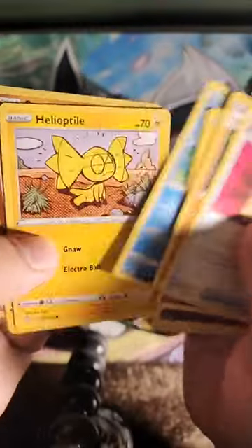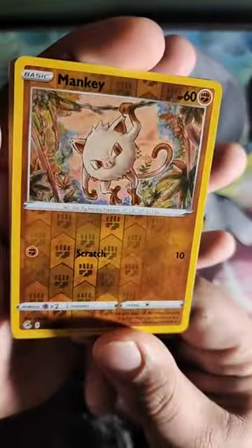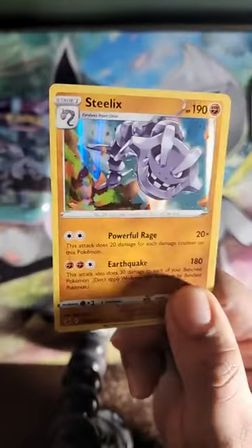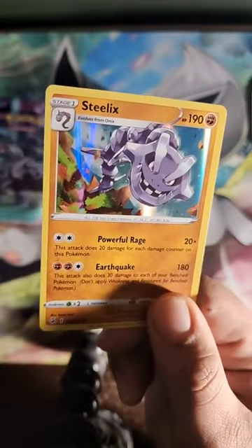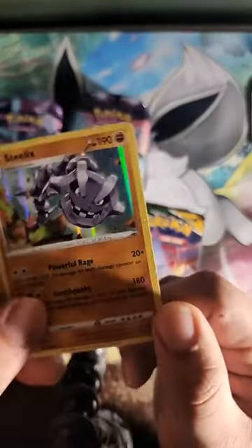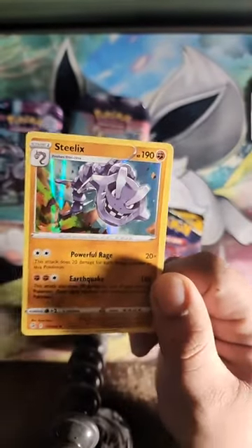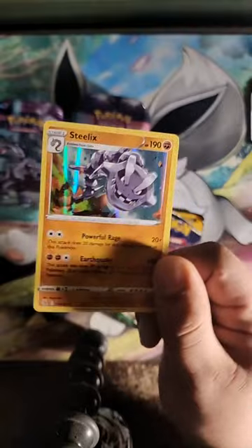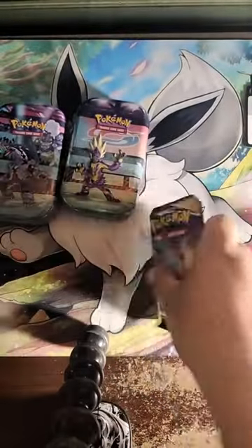We got Goodra, Moona, Meowth, Marill, Helioptile, and anime-ass Mankey over here. And then on the end — ooh, look at that — our first holo! Steelix! Interesting. I honestly wasn't expecting to get a holo in one of these, but cool — I'm glad to be wrong.